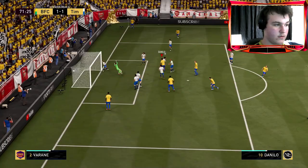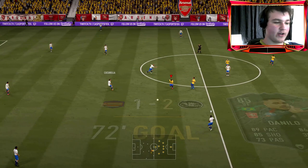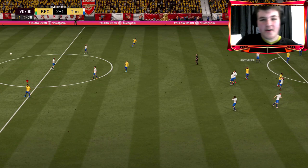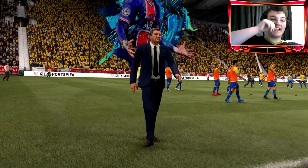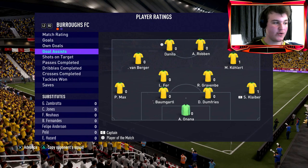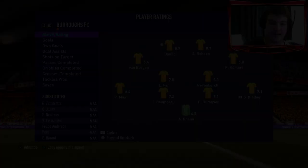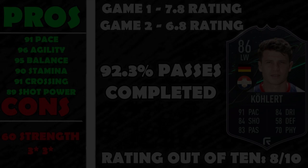The Dutch boys have done it — a two-one win against a god squad! An absolutely eventful performance. A 6.8 rating — a bit harsh — but a beautiful assist. 19 out of 19 passes completed, 16 out of 19 dribbling. Two games in: one goal, one assist. Let's hop over to the pros and cons screen.